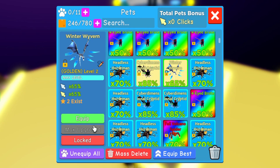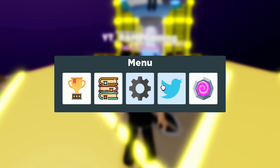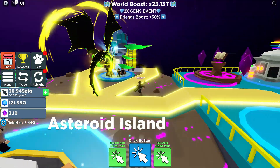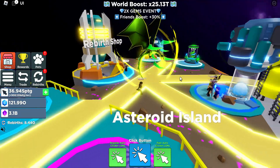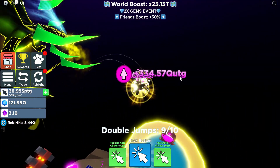Unequip, and then equip the Winter. Let's see. Show Pets. So there you go, this is the newest Secret Pet here in Clicker Simulator Roblox game, and it's really huge. Let me know what you guys think of this newest Secret Pet.